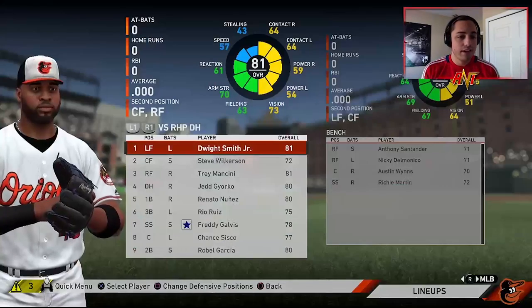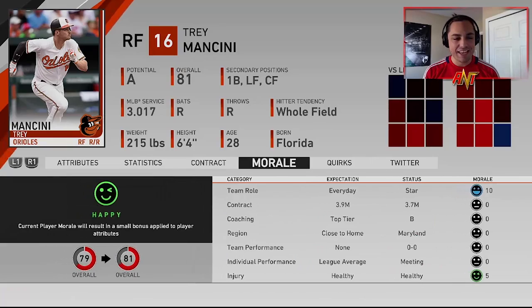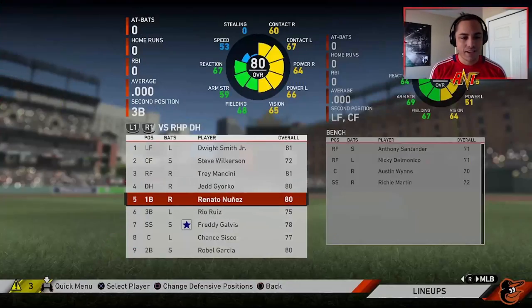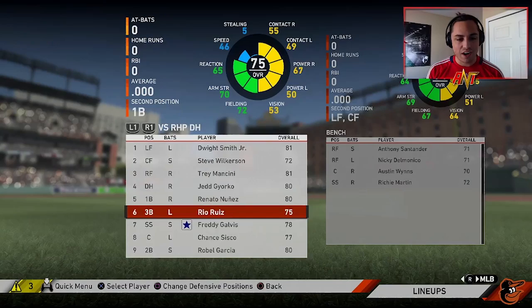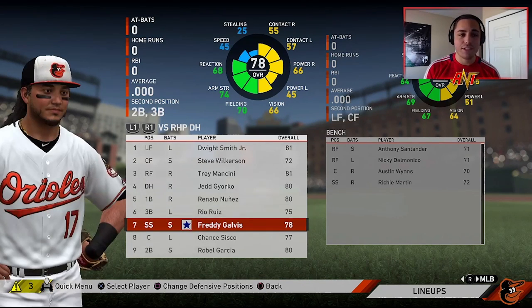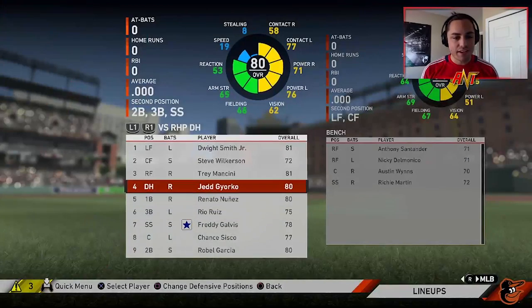Mancini — this might be the last year we get to keep him. Jed Jerko is a 76, Renato Nunez is a 75. Some morale boosts are helping us out. Rebel Garcia is a 76 as well — still think we're going to get one or two more years out of these players. I decided to sign Freddie Galvis just to see how he'd do.